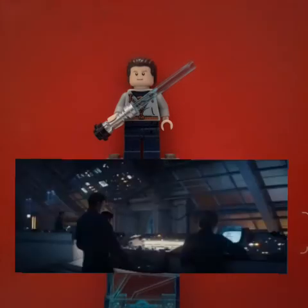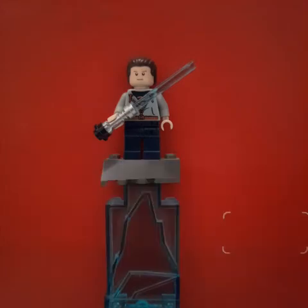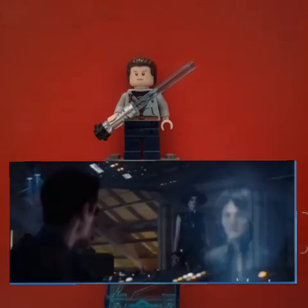Next, the HQ soldiers find out who Andor is, and they bring in the lady we saw in episode one who spoke to him at the bar. So that's interesting.